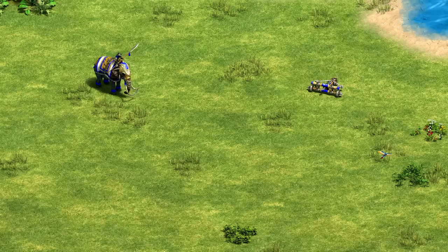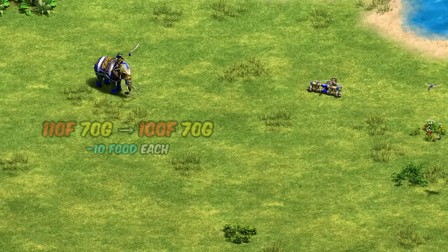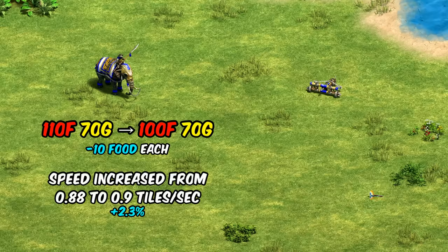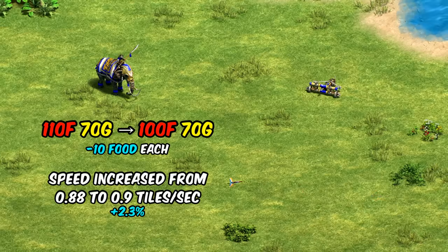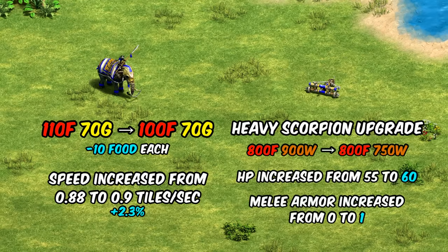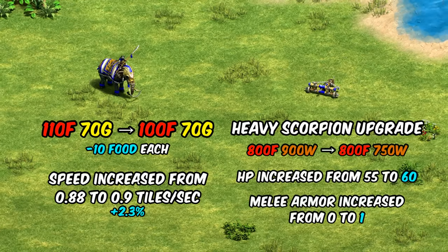Starting off with the general changes, the first is a small buff to battle elephants. Not only are they becoming 10 food cheaper, but they're also getting slightly faster. The speed is probably not noticeable as it's just a two percent bump. Related to this, the heavy scorpion is also getting some nice changes.